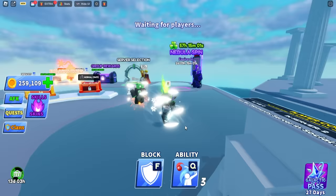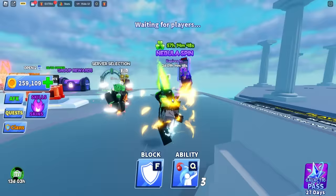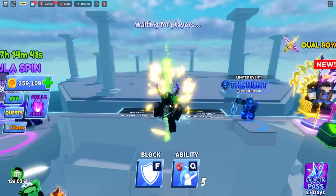Next we have frost hand — a really cool version. And then hot hand — the yellow version of the normal one. Overall really cool. These are all nice auras.